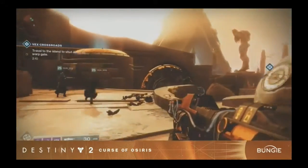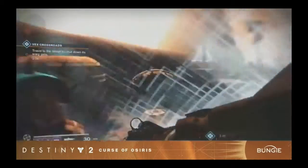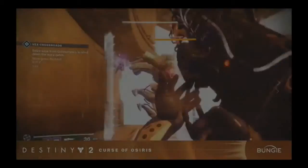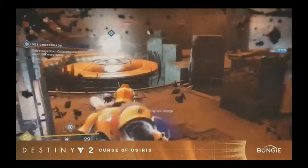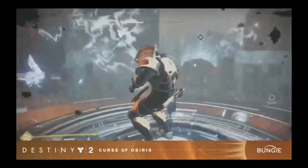In phase two, you will use the Vex Jump Pad to jump over to the island, where you will face more Vex and yet again another yellow bar enemy Vex. Once the yellow bar is down, he will drop more orbs, which you will need to slam into another pad located in the center of the island. Once the orb has been slammed, any remaining Vex will be wiped — there will be no more Vex.